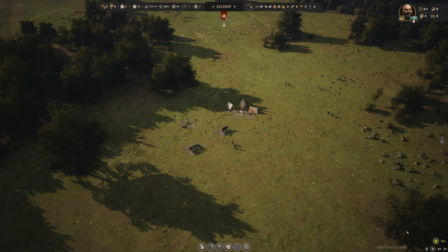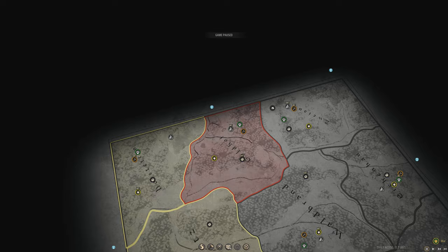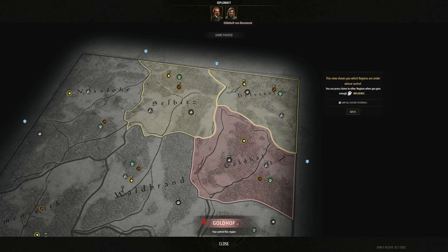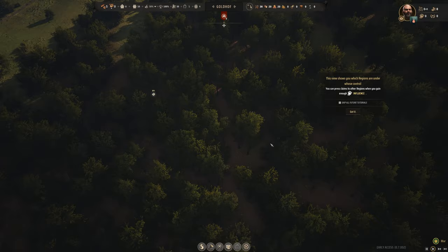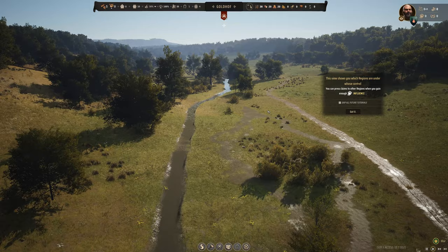We have one early access map available right now. The victory condition is dominance — build and then conquer. We're in Goldhoff, and our rival lord is just to our north, already claiming two nearby territories. We've got decent resources: berries, wild animals, a rich stone deposit, a regular iron deposit, and a very nice stream. Those berries and animals are your main early food supplies.